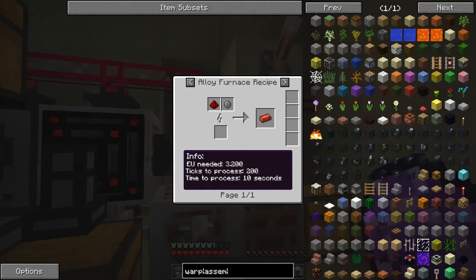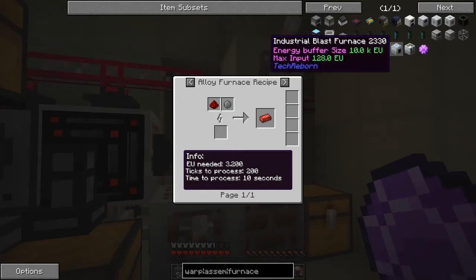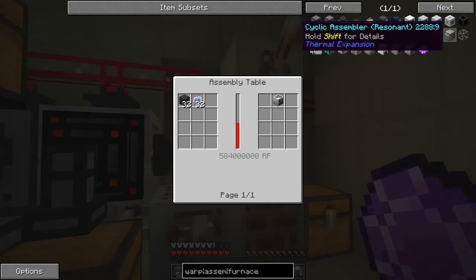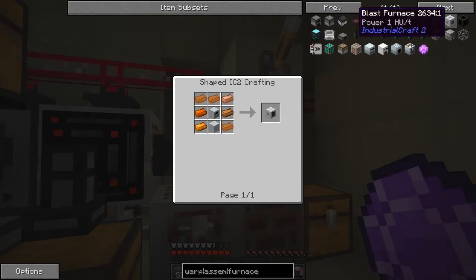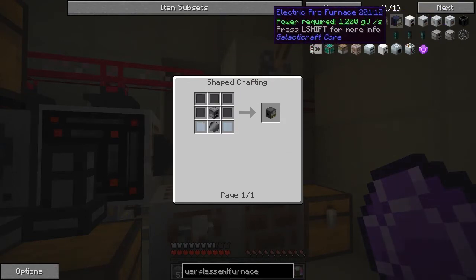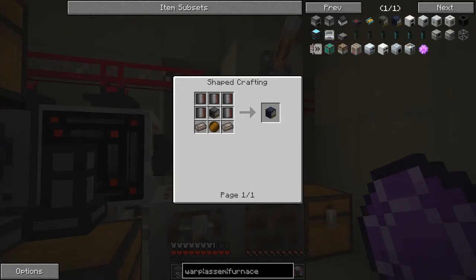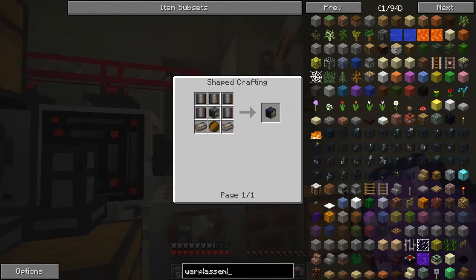The alloy furnace recipe - we can't make an alloy furnace either, that's another one of those things that's been nerfed. Electric alloy smelter - no recipe. Industrial blast furnace - maybe that's different. The assembly machine we're going to have to make. Redstone furnace we've already made. Induction furnace yes, that's fine. Arc furnaces - induction crucible furnace yes - alloy furnace, no recipe. Same is true for the induction smelter - you can't make that.